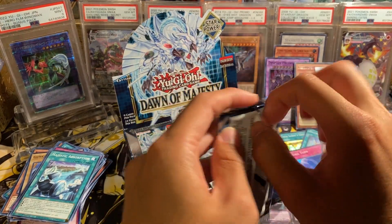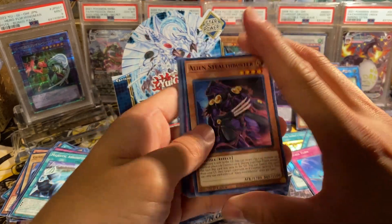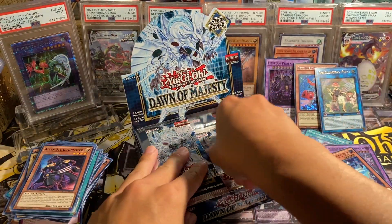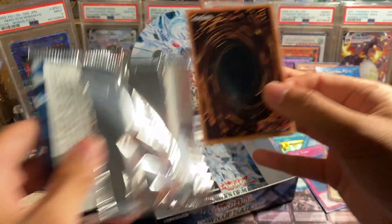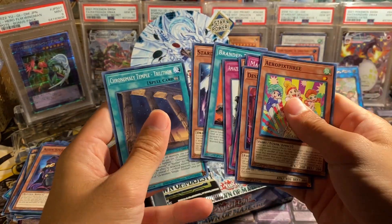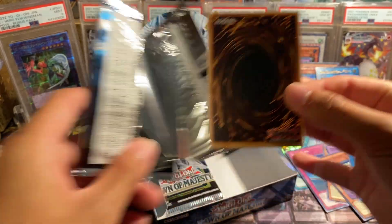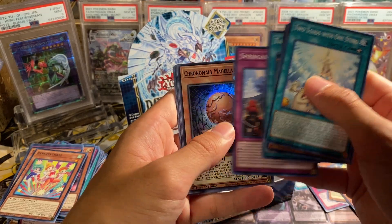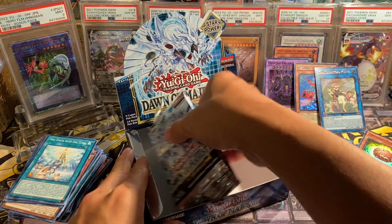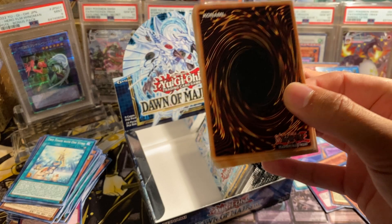We're on to the last two packs on the right side — short video unless we pull a starlight somehow. Amazement Assistant Delia. We've already got both our ultras from this side, so B Trooper Armor Horn, and a bunch of common bulk. I really wish Konami made commons somewhat decent rather than five-cent cards. I know they're commons for a reason, but it'd be cool to see commons and supers have some purpose other than being bulk.